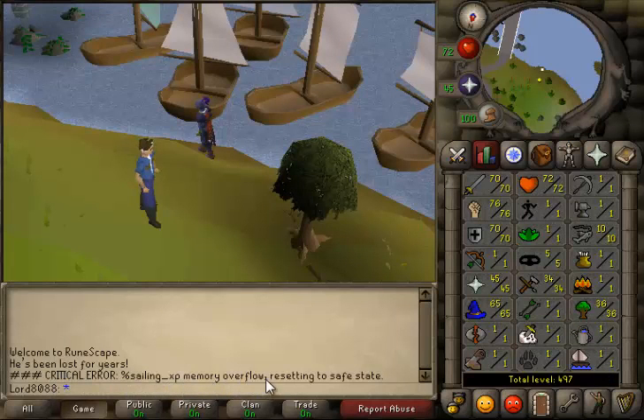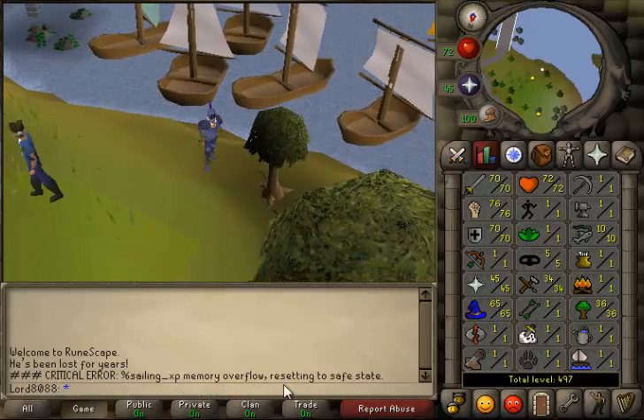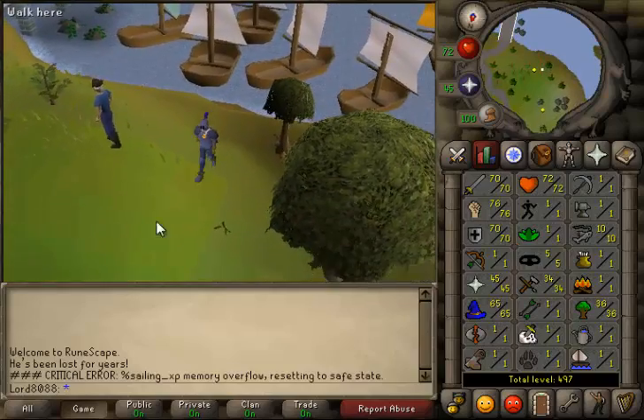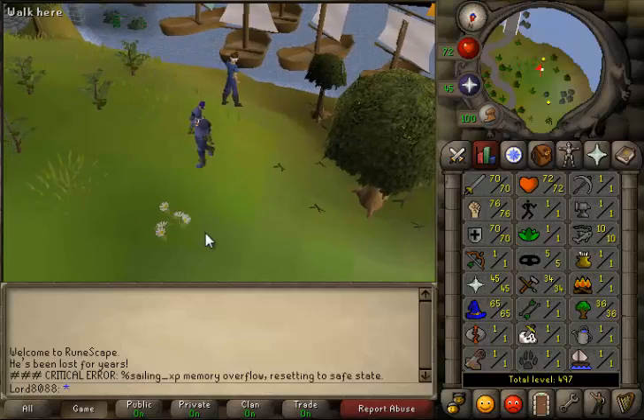Sailing XP memory overflow — resetting to safe state. Oh lads, critical error! Yeah lads, so this is actually not a legit skill, it's just a troll. As you lads can see it says 'Critical error: sailing XP memory overflow, resetting to safe state.' You can basically go past 21 sailing but it reset my level. Yeah lads, just letting you know that I thought this skill wasn't legit and this skill is not legit at all — it's just for April Fools.